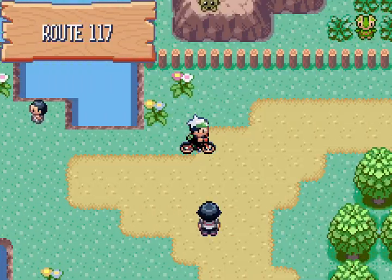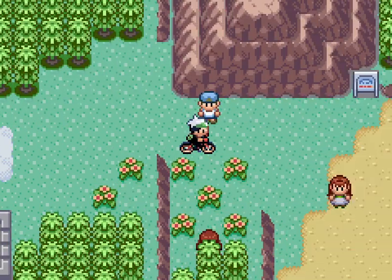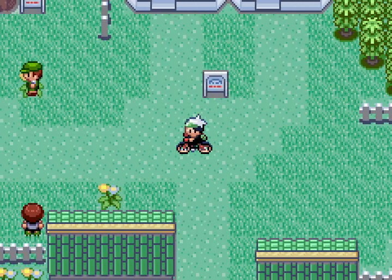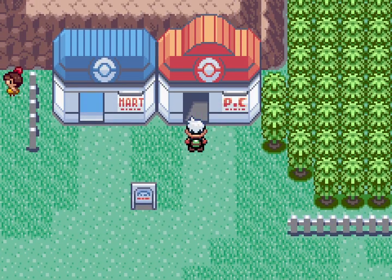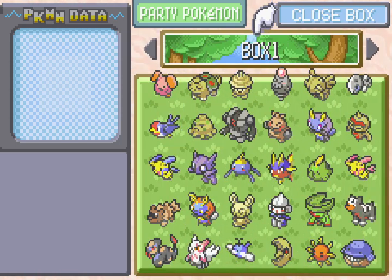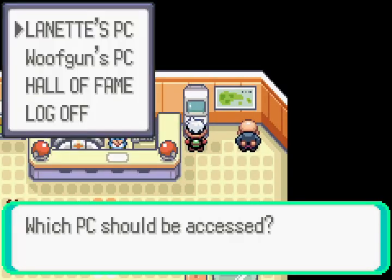I don't know if I'll even check in on them — we'll just keep doing this until they hatch. So look forward to that, I'll skip you all through that. Actually, I think there is an ability which speeds up hatching eggs — I believe it's called Flame Body. Do I have a Pokemon with Flame Body? I do not. Alright, never mind then.